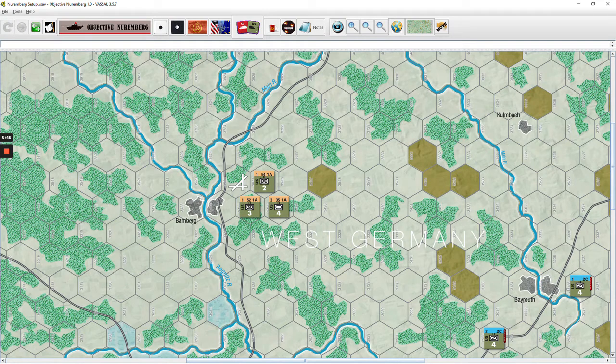What I'm going to do is play this on all five maps, sequentially, starting with Volume 1 and working through Volume 5. I'll score it best of five — whoever wins three of the five, whether the Warsaw Pact or NATO forces, will be declared the winner. Again, this is Seven Days to the Rhine — a 1980s era hypothetical invasion of West Germany by the Warsaw Pact.